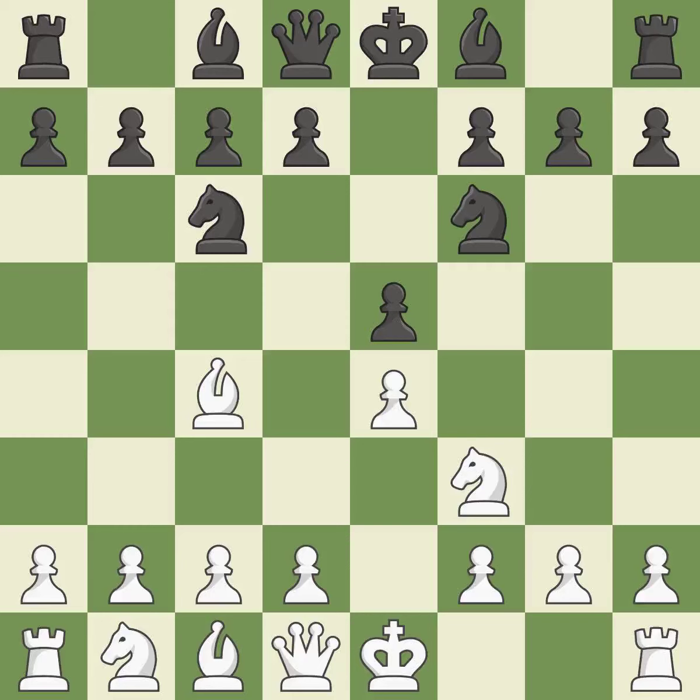Nf6 advances the knight and engages in an attack on the exposed e4 pawn. D3 protects the e4 pawn and the c4 bishop, and allows the dark-squared bishop to develop. Bc5 develops the bishop, attacks the f2 pawn, and prepares castling.